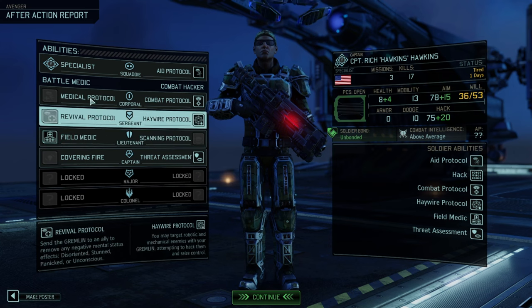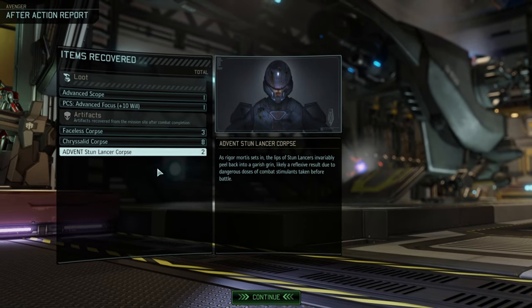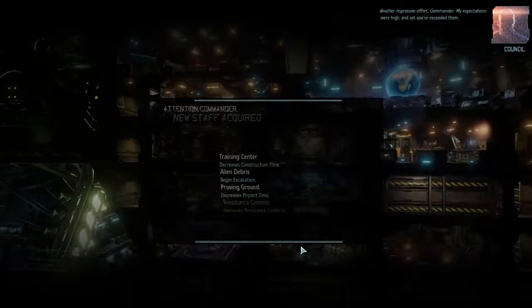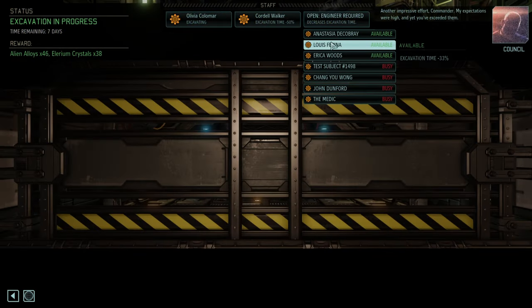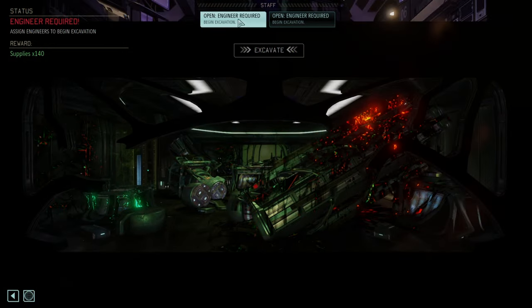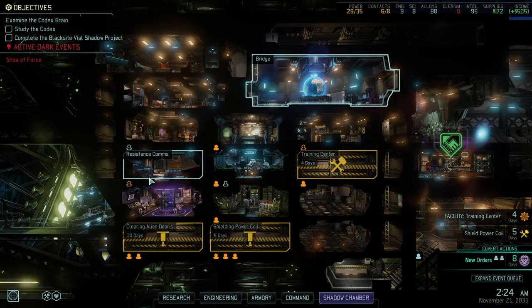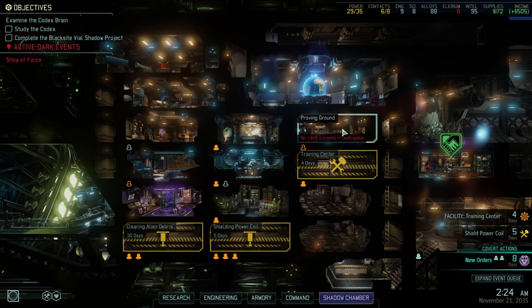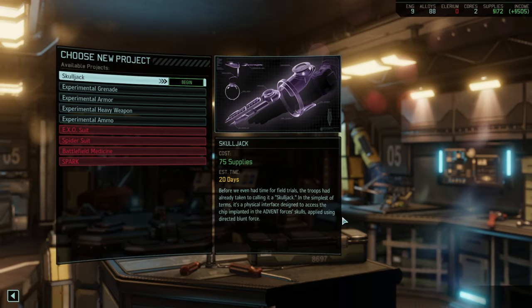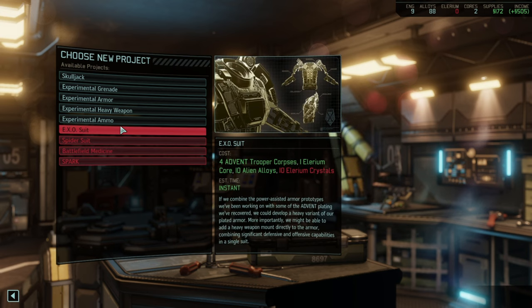Threat Assessment. I can't stress how important Medical Protocol and Revival Protocol are. Advanced scope — no. We got three Faceless corpses plus an engineer. We'll use the engineer. Oh my gosh — you had available engineers already. We want to get them all to work. Infirmary, okay. Resistance contacts, okay. Why no Battlefield Medicine? The Viper corpses are missing.